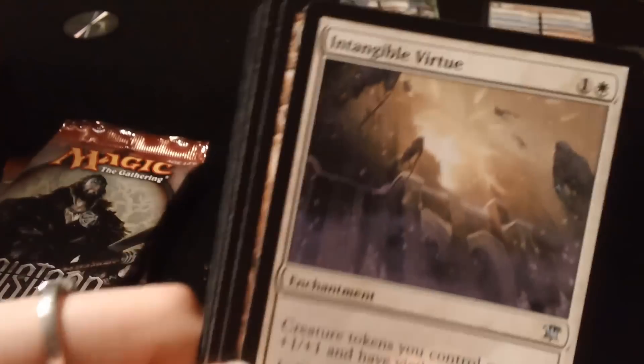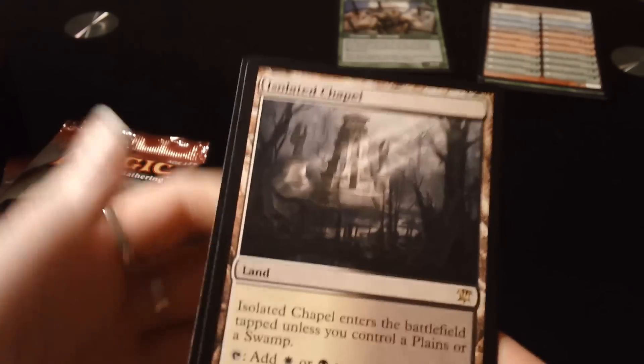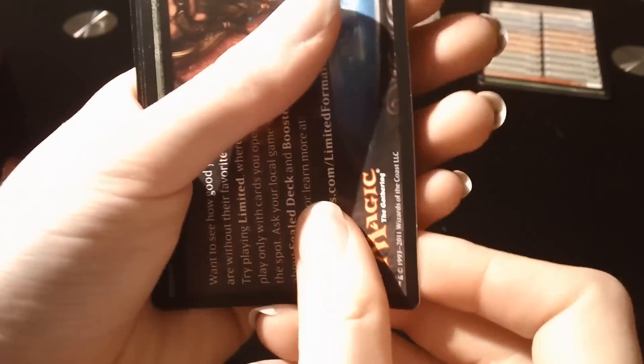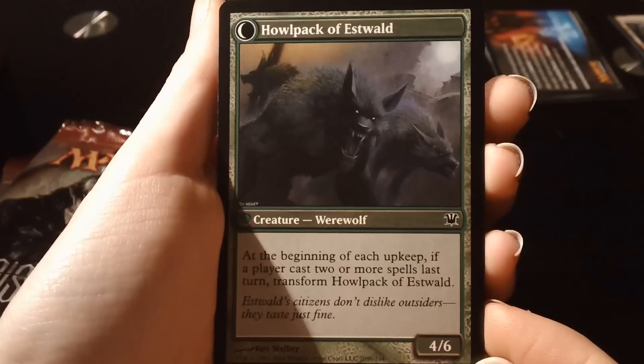And the rare — it looks red but it's actually a land. Isolated Chapel. It's the white-black dual land. Very nice card. Dual lands are always awesome, especially these ones which are the enemy colours. Obviously blue is always the more valuable ones. We also have a tips card and a Villager of Eswolds flip card, who turns into Halfpack of Eswolds. And we've got a swamp.